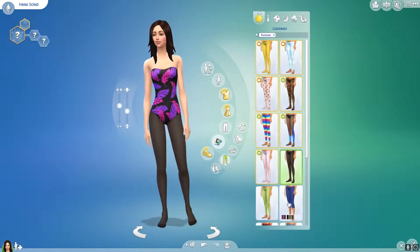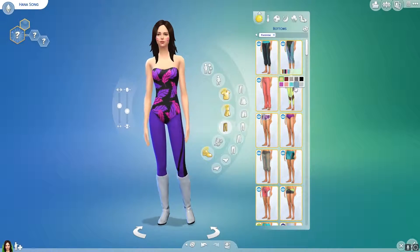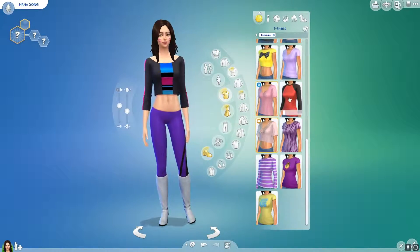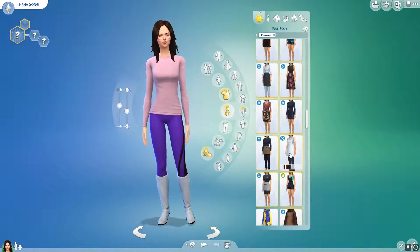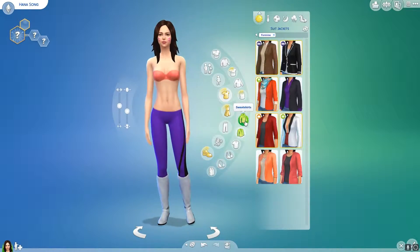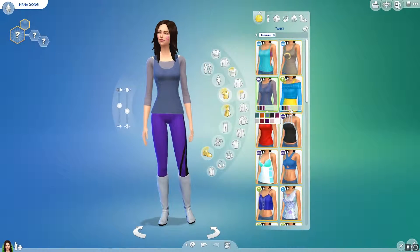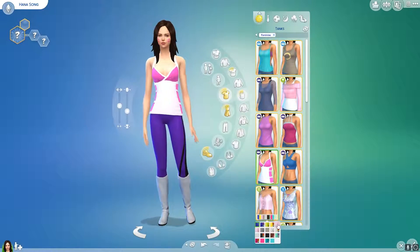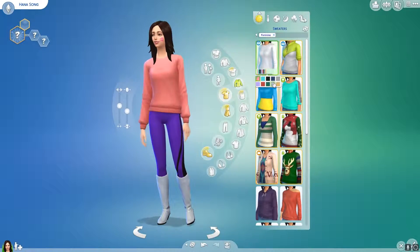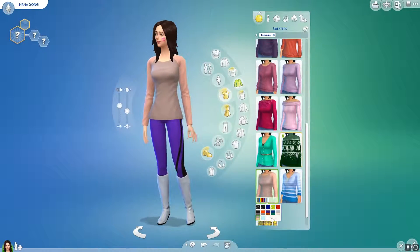I was trying to figure out what to put her in, which actually was quite difficult. Initially I thought it would be really easy — sometimes I go in and look at what I will put her character in beforehand, but I didn't with her because I thought it would be quite easy. It wasn't. It took me a long time. Her outfit is obviously not going to be the same as in Overwatch, and maybe I should just do something slightly more casual — it was a real pain to figure out.